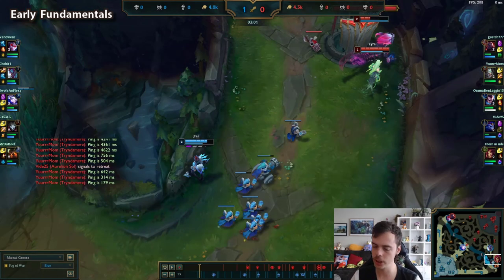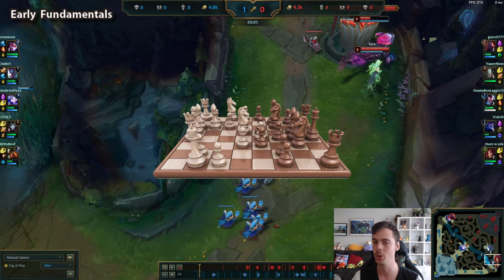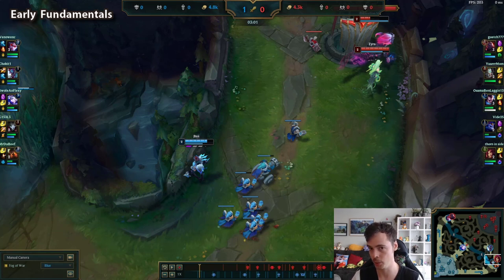These early game fundamentals are so important for low elo because you need a stable foundation to build off of. I'm going to steal Coach Curtis's analogy: League is like chess, not like tennis or soccer or other traditional sports. The state of the game depends immensely on what happens early. Everyone studies openings in chess, but the later the game goes on, the variance is so insanely high it's basically impossible to structure it. The first 14 minutes — even the first eight — can set yourself up for success. There are fewer variables and you can work to replicate it. High elo generally has a better grasp of this concept.